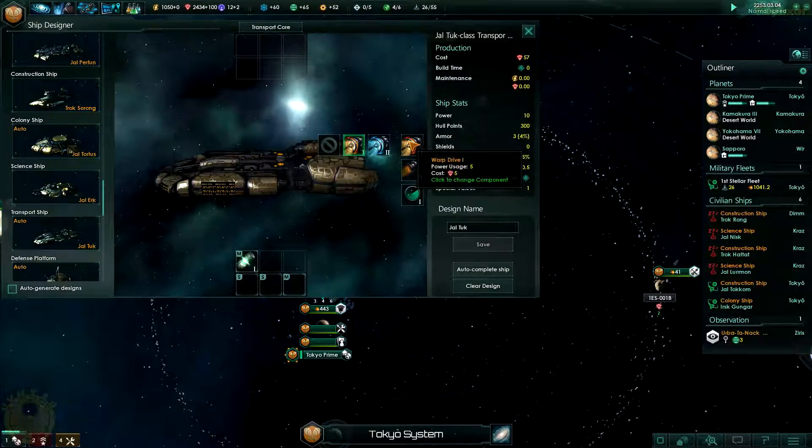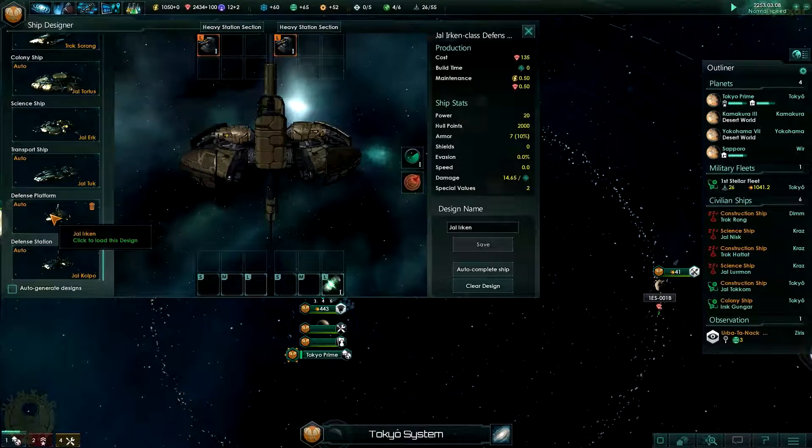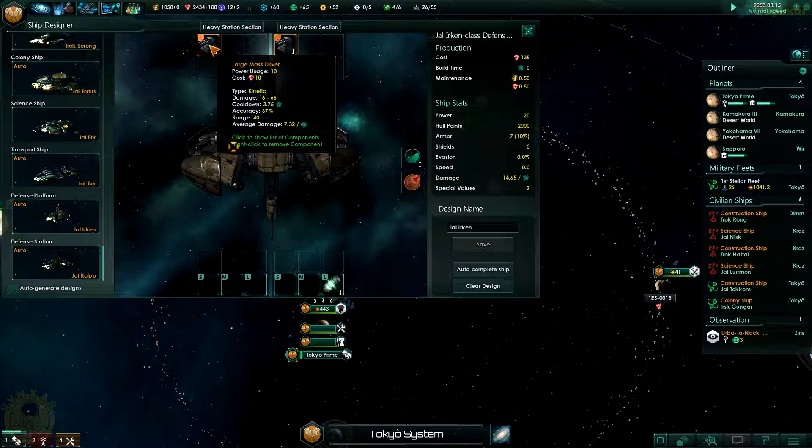We're still good with the power. Let's take a look at the corvettes - they are still close but good. I'm going to change it for other ships as well. I want the construction ship to be able to warp as fast, and we should have a colony ship as well. Just give them what I can. I will need to upgrade all my ships - transport ship, I don't need them yet but let's make the best of it. Let's take a look at my platforms.